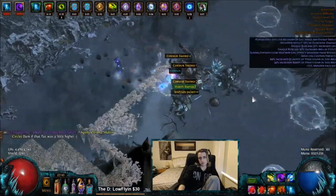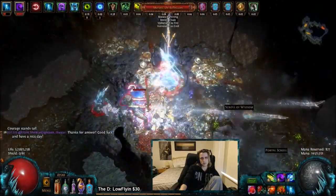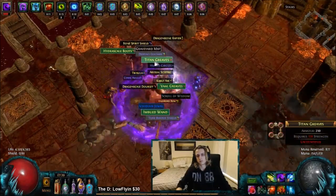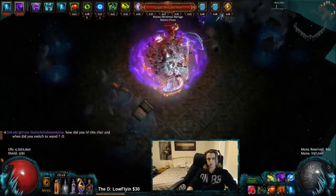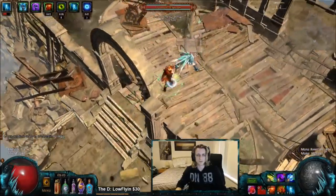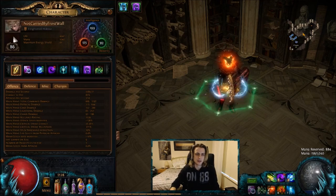I chose to do poison/chaos because I wanted to explore the single target potential of this sort of build. The way I've tried to fix single target is by putting kinetic blast — your AoE clear — on a four-link, while barrage — your main single target — is on a five or six link. In this setup I currently have a five link and it's working out pretty well. I am also running a Vinktar's, though I only got this into the setup at around level 80, and before that I was doing fine without it.